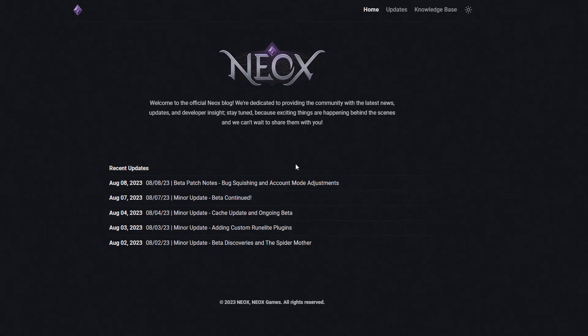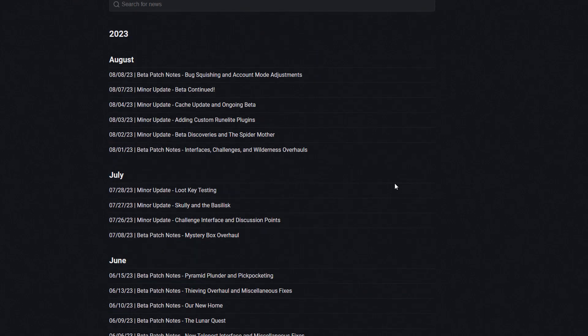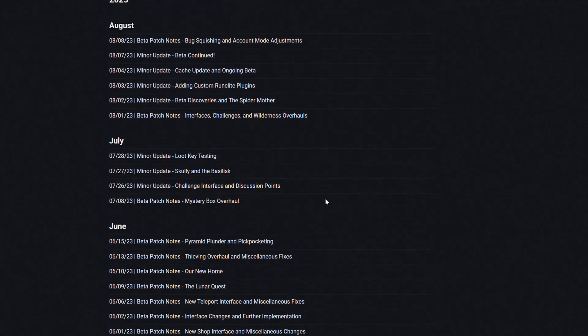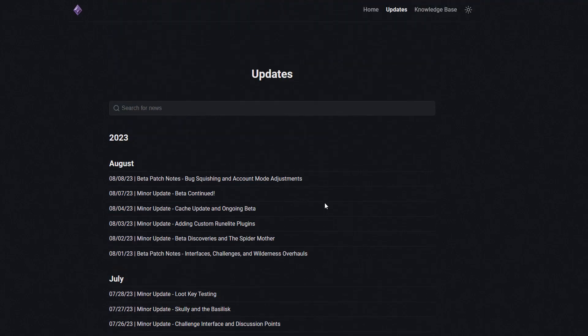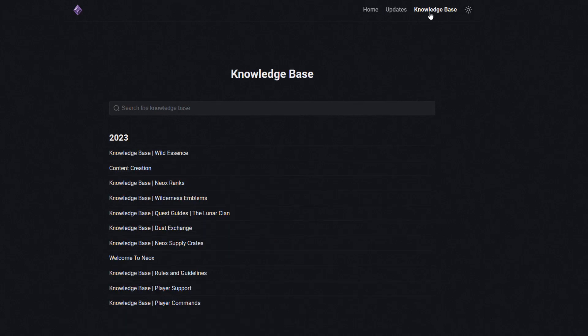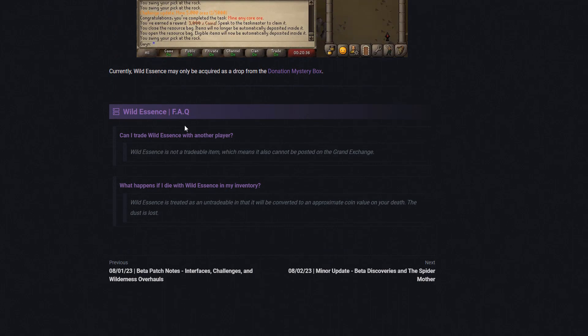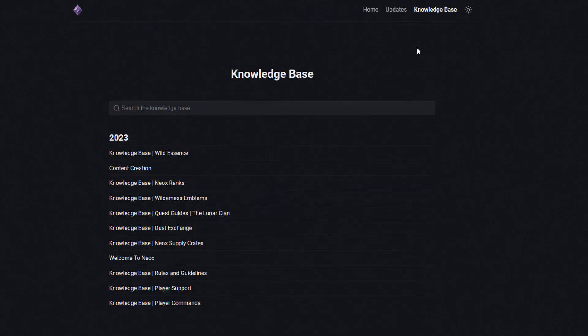Let me also show you the Neox website. The home page has a list of all the updates — the owners and developers have put thousands of hours into this server and are still working hard, which is great news for the upcoming release. There's also a knowledge base with a lot of visual content covering wild essence, FAQs, content creation, Neox ranks, and more.